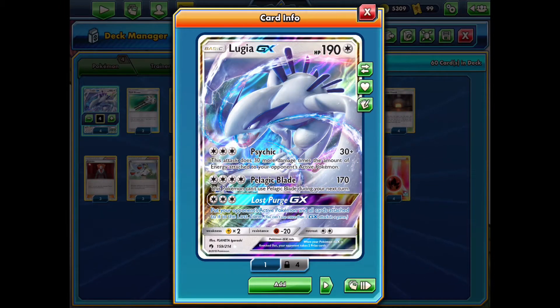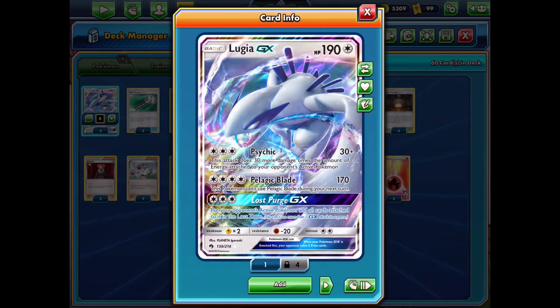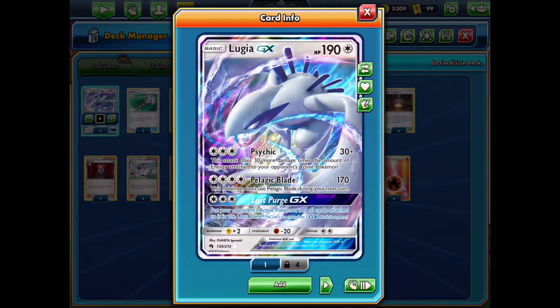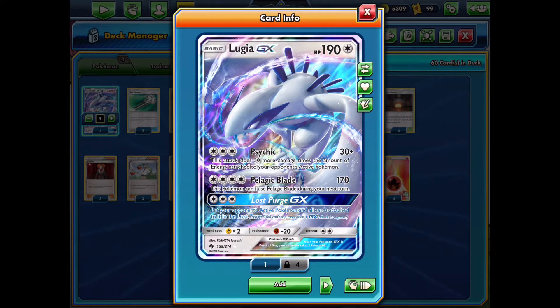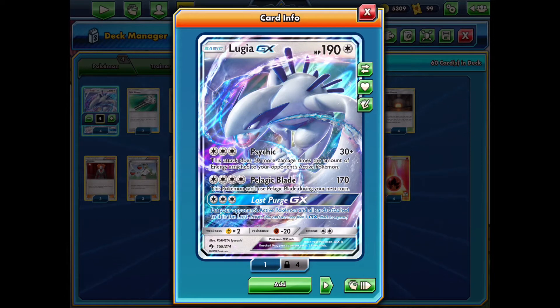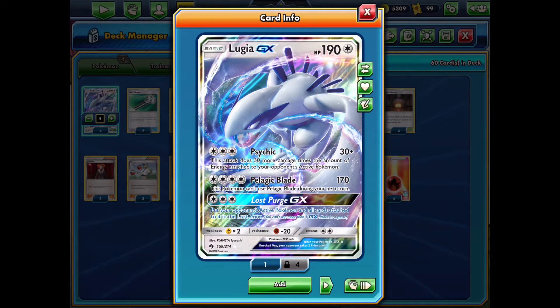Let's start by having a look at the Pokemon you get as the ladder reward. It does have 190 hit points, which is very nice for a basic GX Pokemon and definitely on the high end. Its main attack that you're going to be using is Pelagic Blade for 4 colorless energy, doing 170 damage — great for 2-hitting everything in the format, even the big VMAX Pokemon.